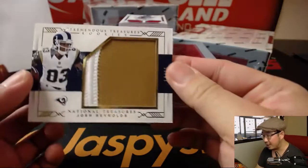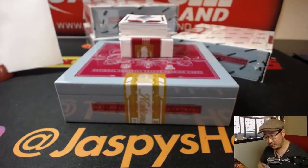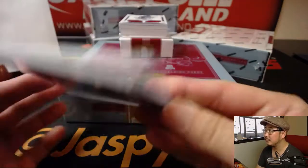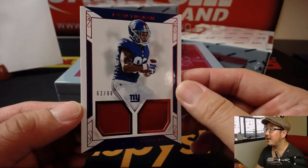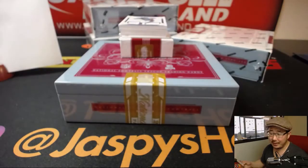Tremendous Treasures. Josh Reynolds. 14 out of 25. Nice big relic for Troy. Out of 88 — 63 out of 88, out of his jersey number. Evan Ingram dual relic — two red relics for Big Blue. Will Bartle with number three.